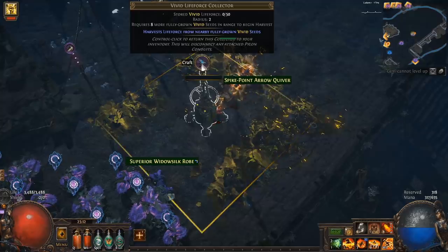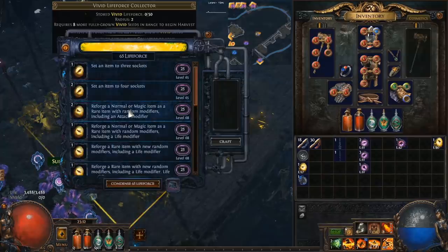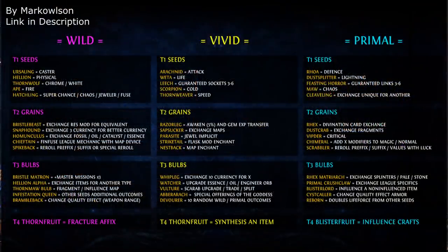Then you can click the crafting symbol above the life force collector to engage in the crafting system. The crafting system shows you a list of crafts given to you by the seeds that you had planted, grown, and then harvested. The types of crafts that you see depend on the types and colours of seeds. There are a ton of really powerful crafting options — great for levelling and crafting really insane levelling gear, as well as some really nasty endgame items.